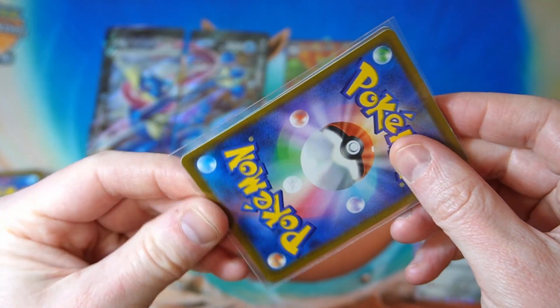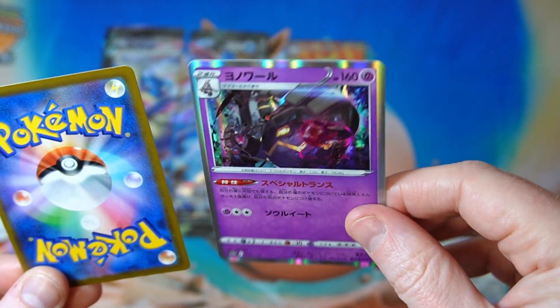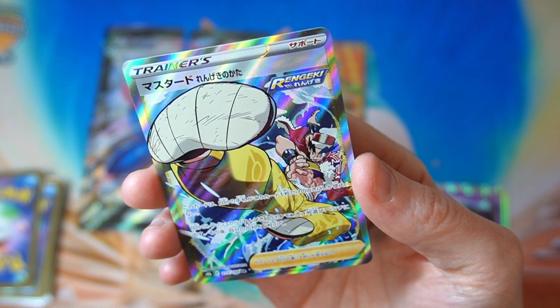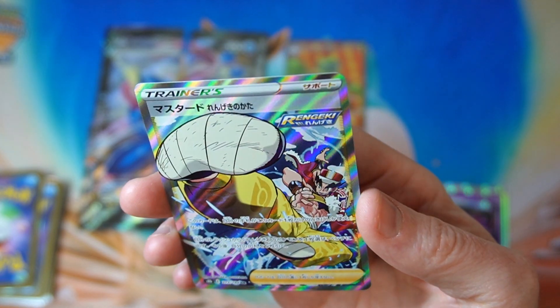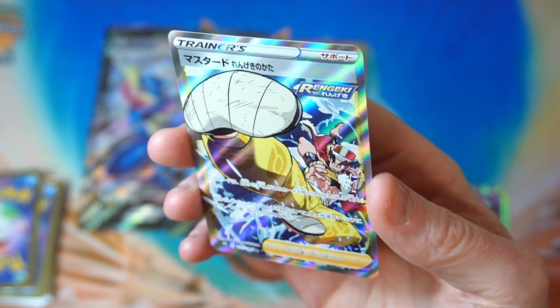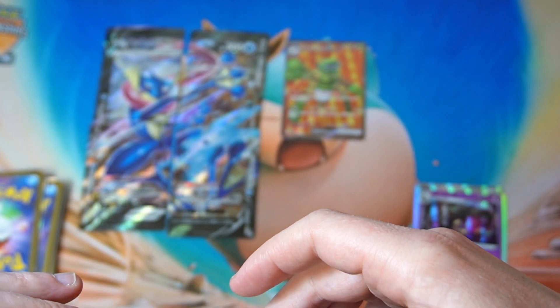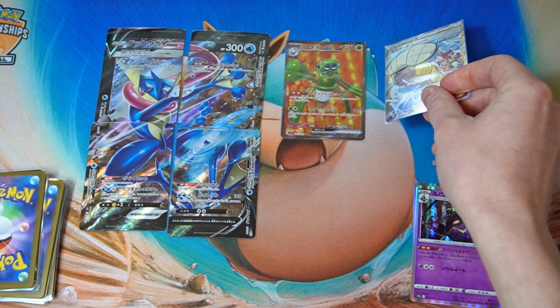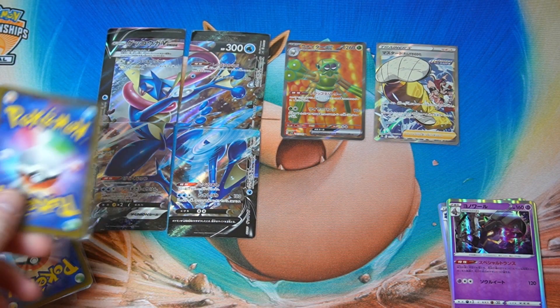I think I can see some texturing — are we going to get SRs in like all of these? I hope so. We got Rapid Strike Mustard. Looks pretty cool. Do have a few of these, but Full Art Trainer is still a Full Art Trainer, so we will not complain with that. Not bad.